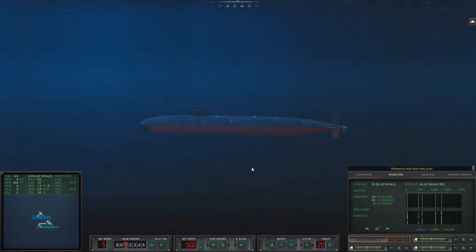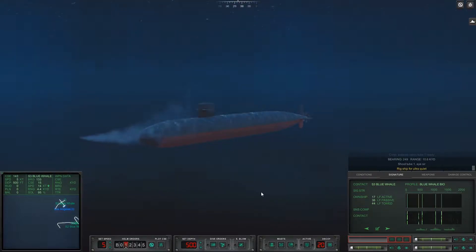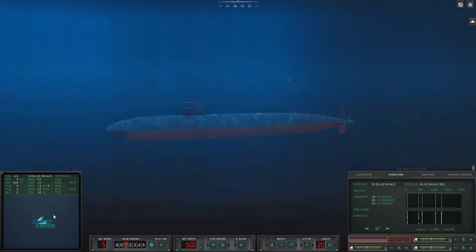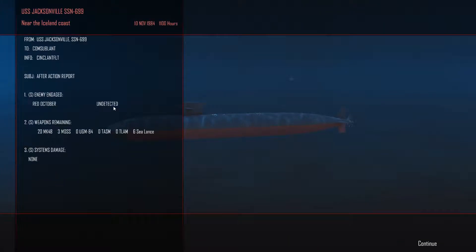What I'm going to do is throw a MOSS into one of the tubes here and see if we can track Red October down with a MOSS. The MOSS — the mobile submarine simulator — is going to make all the noises of me, and I'm going to send it off in that direction to see if that wakes Red October up. Gotta remember, she is around here somewhere. Result: undetected.